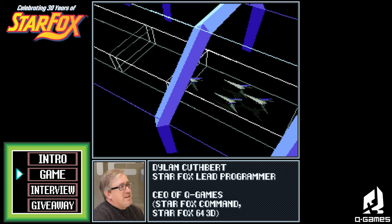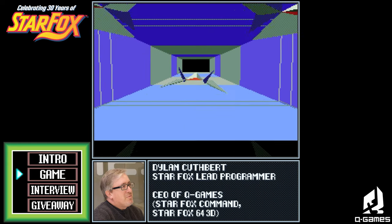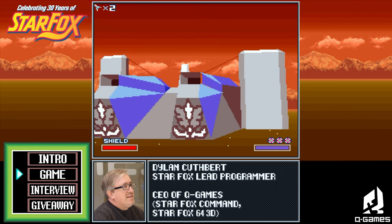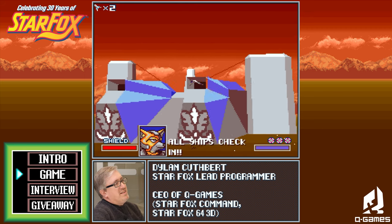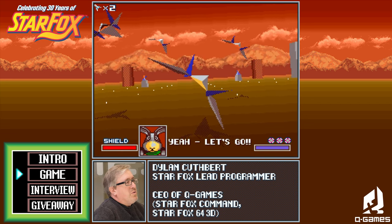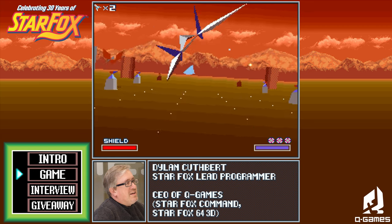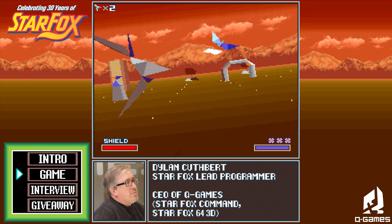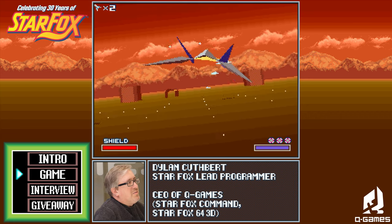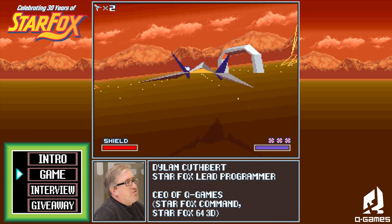Here we are — 30 years of Star Fox — and I'm going to take a look at the game. I haven't looked at it for a while, and I'm going to go through a few stages and do a little commentary on what's going on behind the scenes. Here we are launching out of the base. This is one of the first sequences of the game, which actually makes it quite different to similar games that came before it. It's kind of similar to one of the first prototype stages we made — the tunnel and the little radars. These models probably didn't change from the first prototype. We added all the scripting for the enemies flying around, and we created a special scripting language for that.